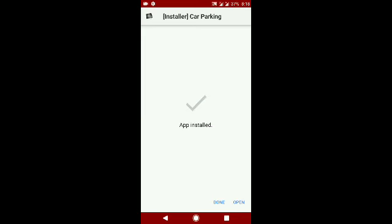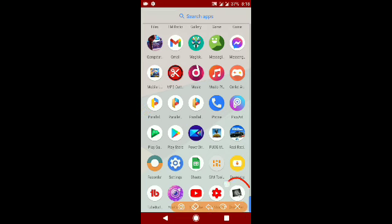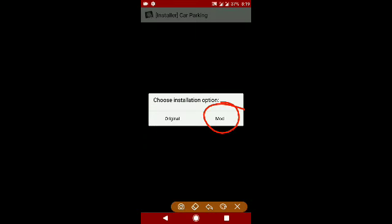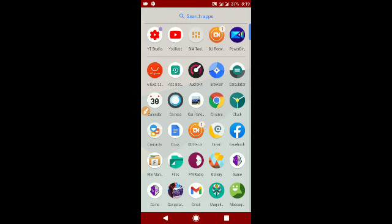Let's wait until the installation is done. Okay, it's done — click done and then close that. Let's go to the application, open it, and click close, then click 'Understood', then 'Understood' again, then turn it on, go back, select mode, and let's wait until the installation is done. Now click install, then click done. Now let's go to the Car Parking game application and open it.